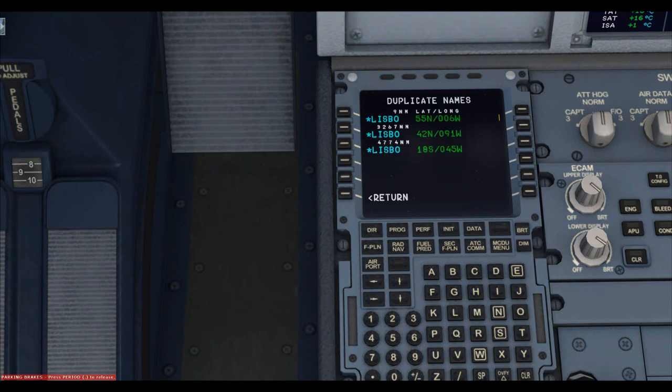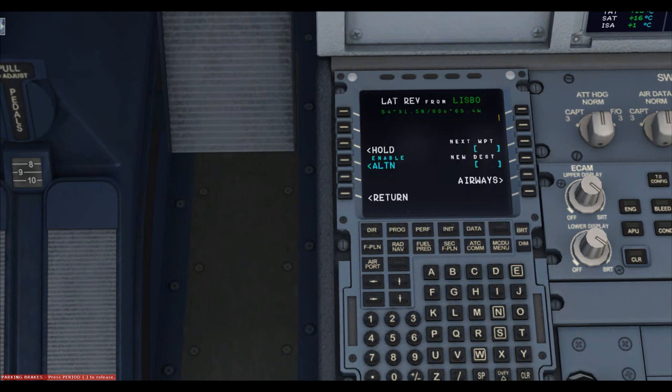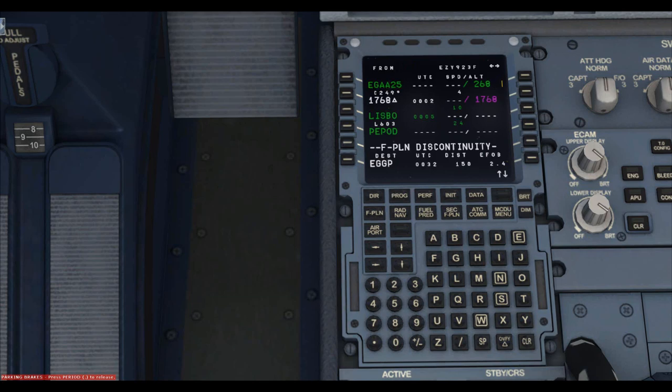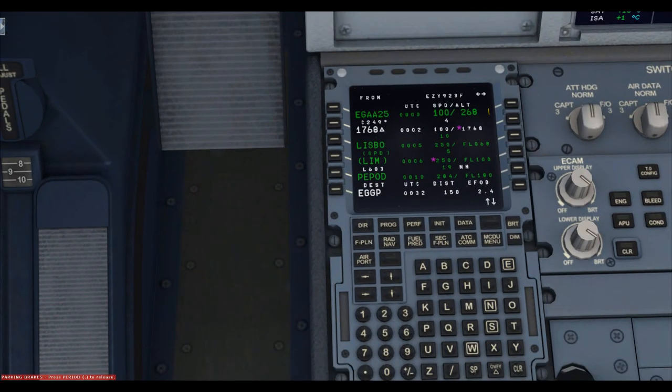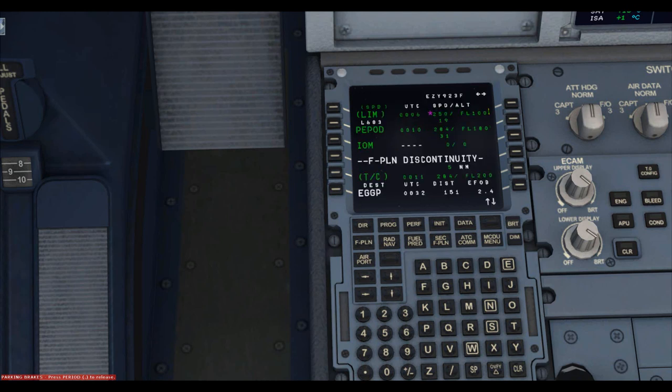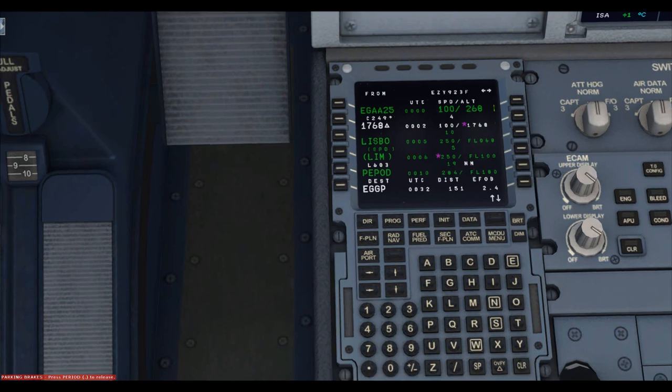Enter Lisbo and select the closest one. From Lisbo we take the Lima 603 airway, entered on the left-hand side, going to Pepod. Then from there we go direct to the Isle of Man. Note: after entering an airway and a waypoint, if your next waypoint is a direct, you have to insert it first, then go to Pepod, and then type Isle of Man separately and insert it. That's the flight plan done; we can program the arrival during cruise.